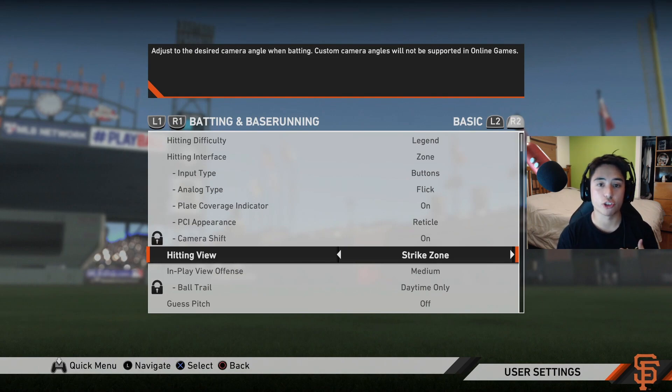For hitting view I like to use Strike Zone. It gives me the best batter's eye view and it's the best way for me to read pitches properly. You can go into creative practice and test out different strike zones to see how you like them, but Strike Zone seems to be the consensus pick, so I definitely suggest giving it a try.